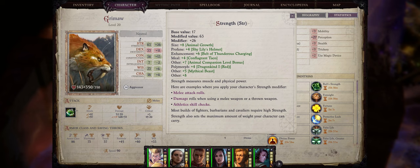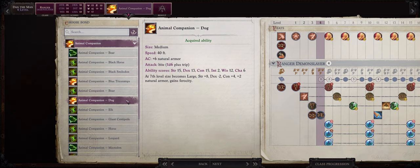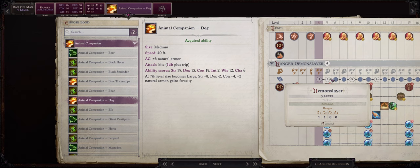For level 4 increase your strength, and this is also what you increase on all other levels. At last we also get our animal companion, which of course is going to be a dog. I won't cover the dog progression in this guide, but I already have a full pet guide that explains everything you need to know about pets — how to equip them, how to buff them. We won't be able to ride our dog in the early levels unless you cast reduce person on yourself, and unfortunately we cannot ride pets while polymorphed.